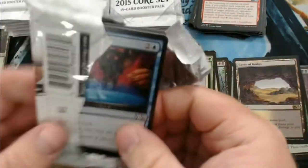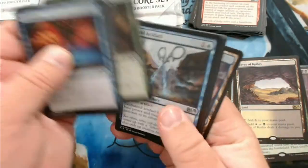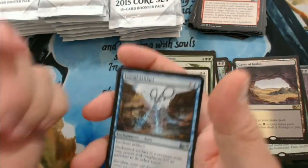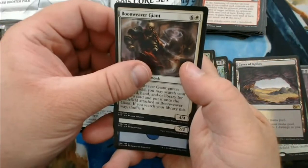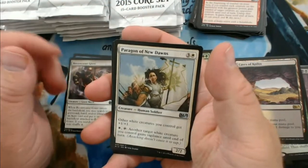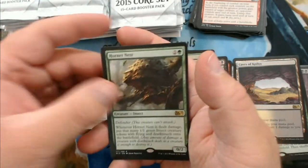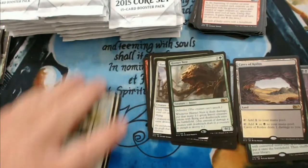This is kind of fun — haven't looked at any M15 core cards in a while, so I'm kind of liking this. We have a steel artifact, Boon Weaver Giant, Paragon of New Dawns, and a Hornet's Nest. That thing was vicious when it was in Standard.